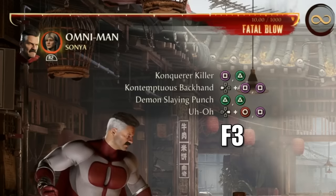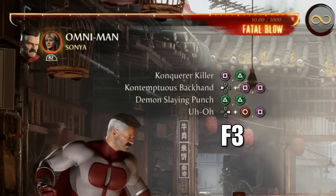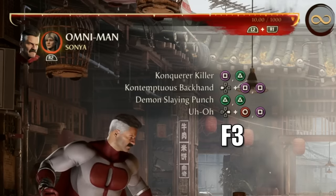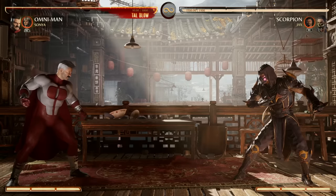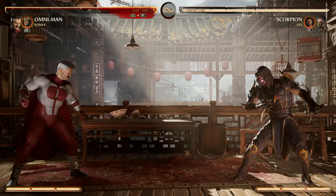Go ahead and pause your screen right here because these are going to be the most optimal, most used strings and normals you're going to be using when playing Omni-Man. You're going to see them quite often in combos, gameplay, and strategies — quick pop-ups, overheads, stuff like that. Omni-Man only has four special moves to worry about, which is actually pretty nice and gives you not so much to think about.